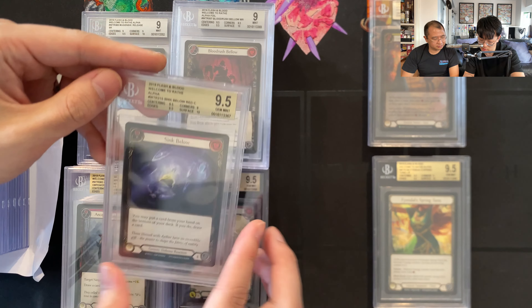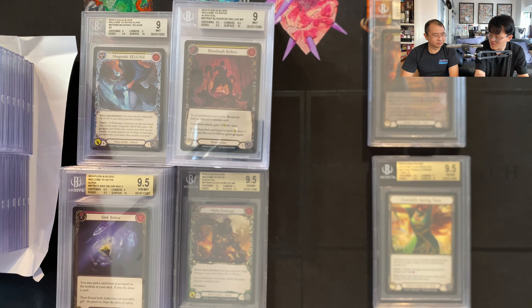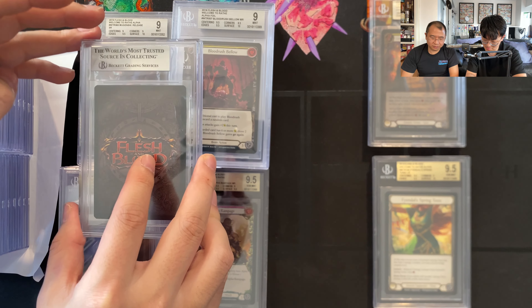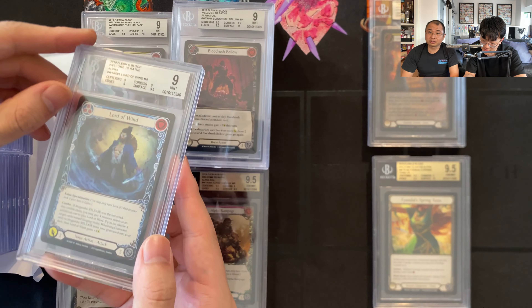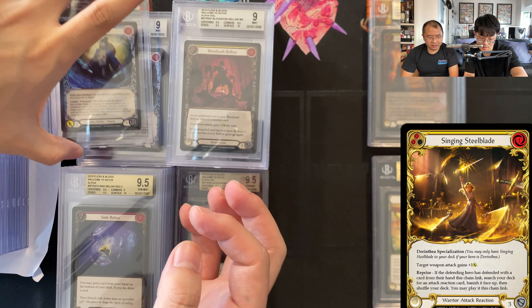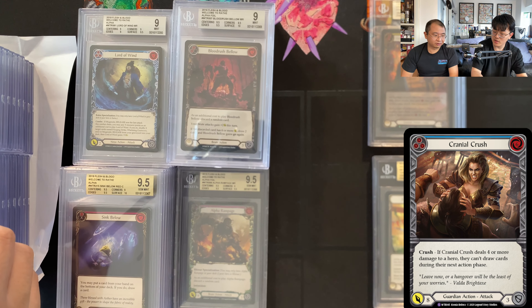It's a non-foil, non-foil Ancestral Empowerment — but still, that's cool, it's a card. Non-foil Sink Below. I really like that LSS removed Super Rare from the rarities in the packs, because opening a Super Rare kind of feels bad in WTR.